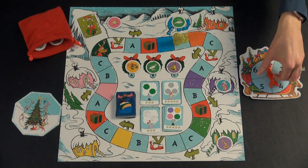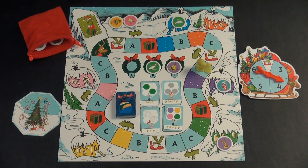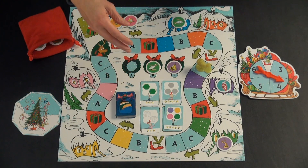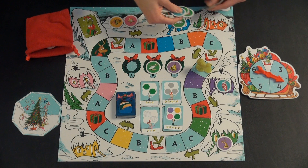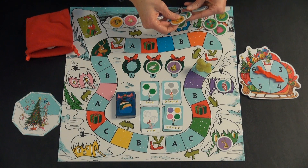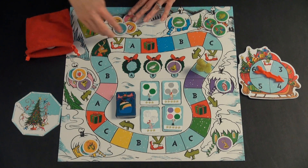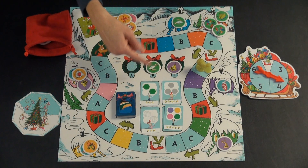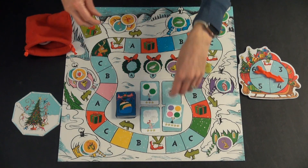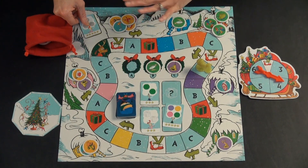Now it's the next player's turn — we'll say it's Orange. They spin, and the Grinch moves and gets another present. Now I want to talk about how you score a wish. We'll say it's later in the game and everyone has a few more items they've collected. For scoring a wish, you and the Grinch can both only score one per turn, and you don't refill as you go. If the Grinch earns one and takes it into his stack, you don't get to refill it right then — you have to wait till the end of the round. That's just part of the game.